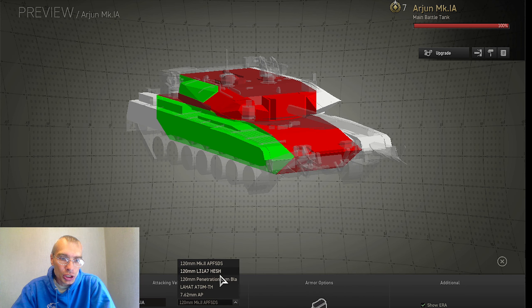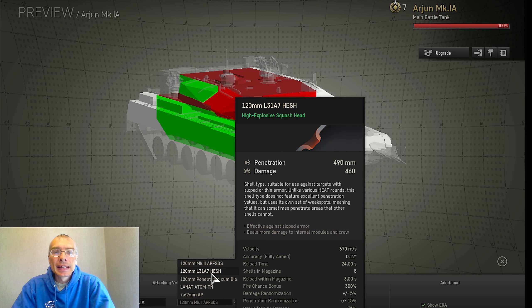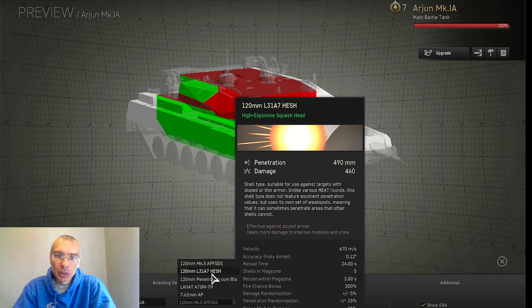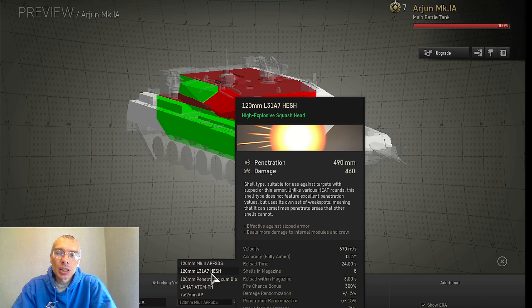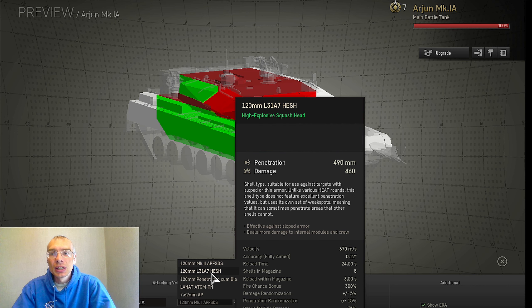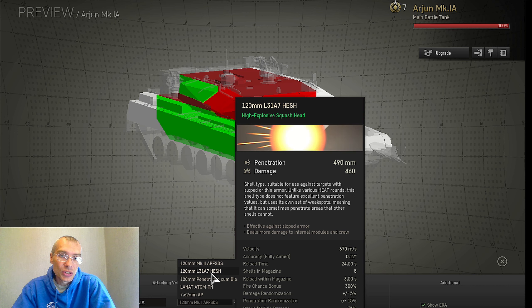The next ammunition type I'd like to mention is HESH — high explosive squash head shell, 120mm, which is useful for sloped armor on opponents like a lot of Soviet-era tanks. This ammunition type has a 300% fire chance bonus and 50% module damage bonuses. It's useful and it's good.